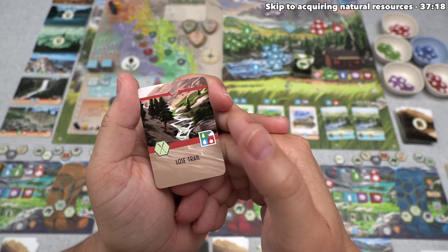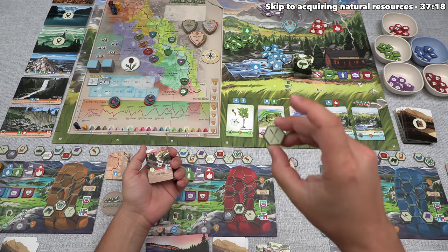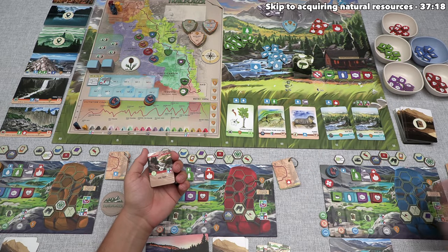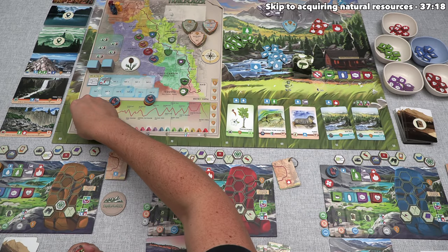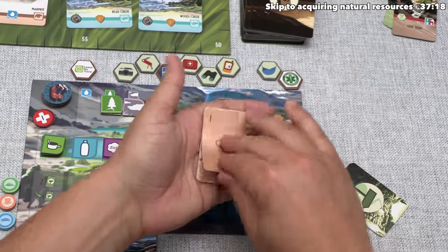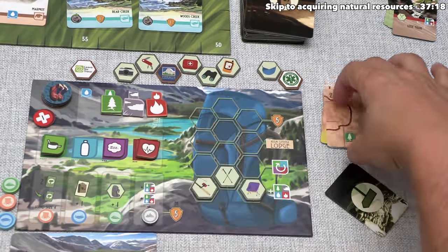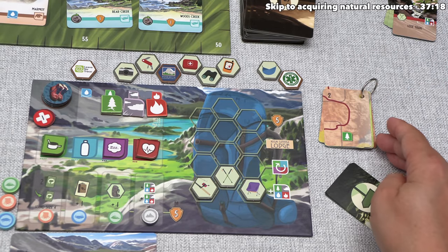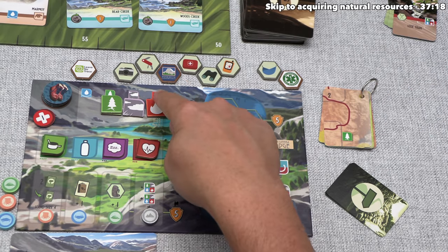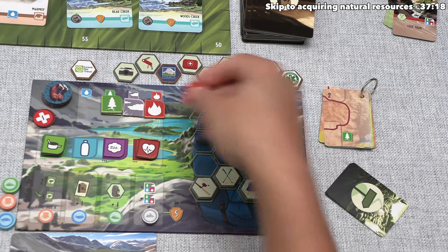This lets them take one natural resource, and we can check their pack and see they do indeed have the hiking poles. That means they can use those to go up once on the elevation track. When they take a natural resource, they do want to look ahead in their map pack — they can see they're going to need an earth natural resource to hike to the next spot. They do have a couple earth and a fire for that thunderstorm, and it looks like they've decided to take another fire token for this bonus.